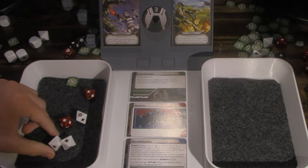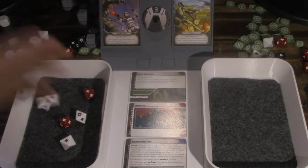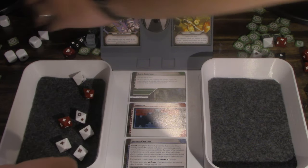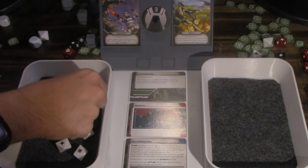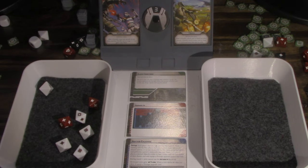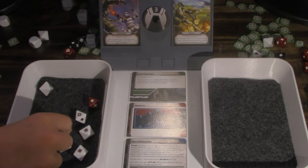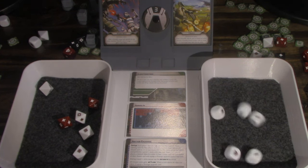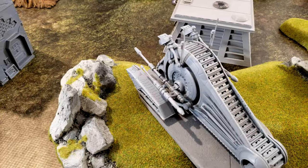We roll three to get a total of six. Cover? Yeah. Save two. Meter tank draws a token.